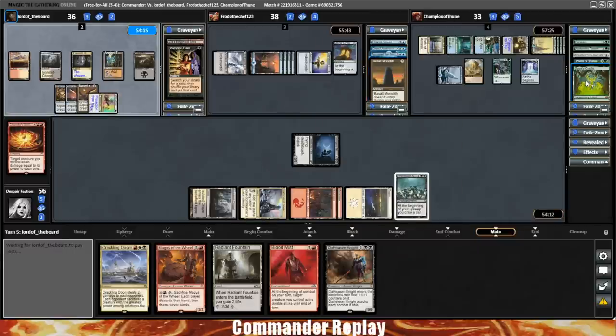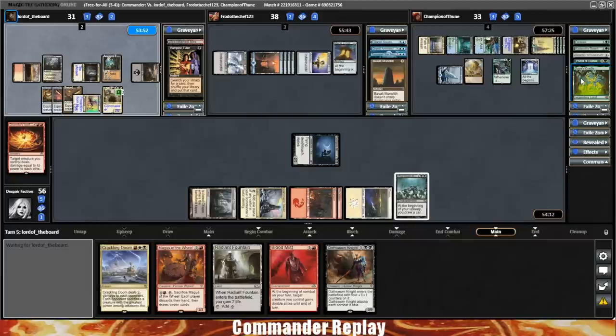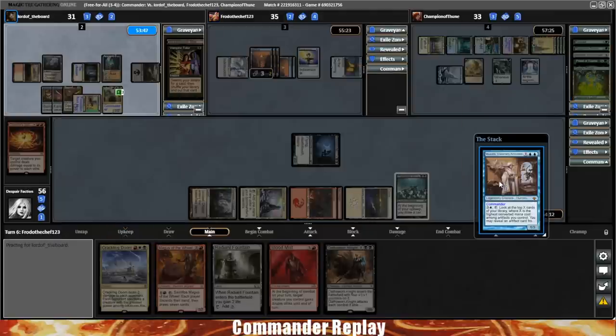I bet that means they've got really nasty other stuff in their hand. If I had to venture a guess, Cyclonic Rift is in their hand — there's no way it's not. What's in your hand that you discard a Gaea's Cradle? That card is bonkers. Here comes Muzzio back to play. Opponent did cast their commander — their Leisha coming into play. They activate the ability, it's a 7/7. Pretty big. Means I'm thinking about the Crackling Doom now, honestly.